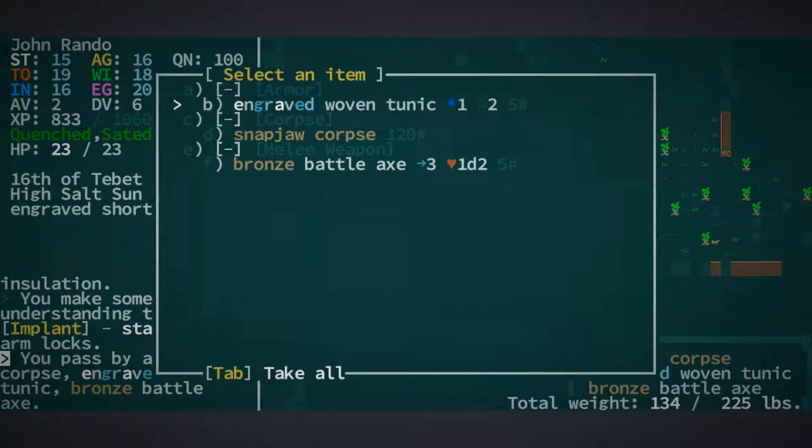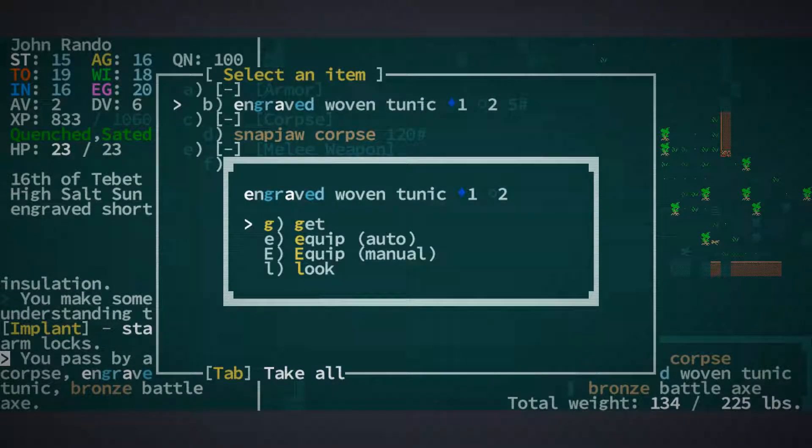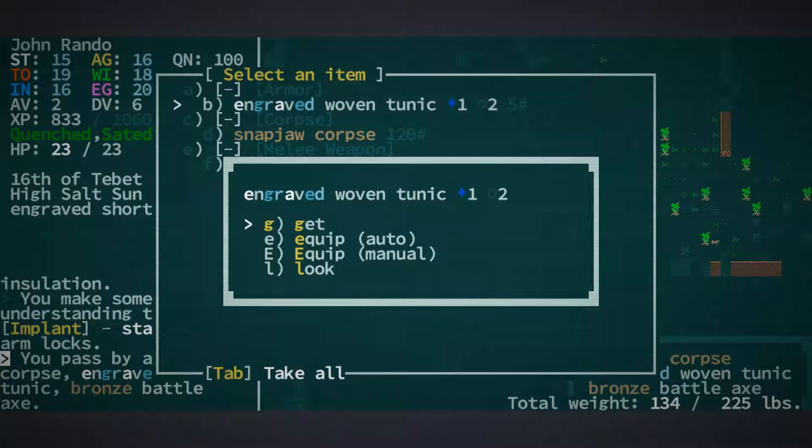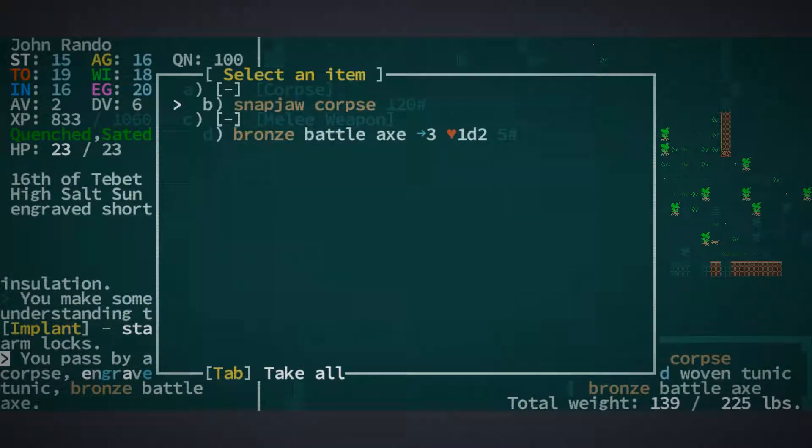An engraved woven tunic — that might actually be worth reading. Let's have a look at it and see what the engraving says. It's engraved with the scene from the life of the ancient Sultan Antihim V. One night under the beetle moon, a babe was found swaddled with mirrors on its eyes by a group of crabs in a habina neighborhood. They took him into their fold and fostered him, and he became known as Antihim V, the prismatic heiress of crabs. Good times. Salt and histories — nom nom nom. Let's pick that up.